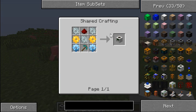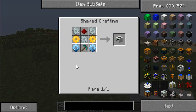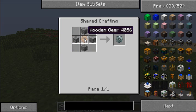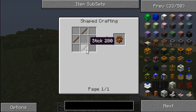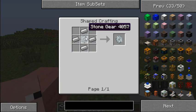Here's the quarry and here's how you make it. You need some redstone and a brand new diamond pick - it can't have any wear on it at all, it's got to be brand new - and some iron gears, which I've shown in previous videos. I'll go through them again. First you want a wooden gear: sticks in a diamond shape. Then you want to put stone around it.